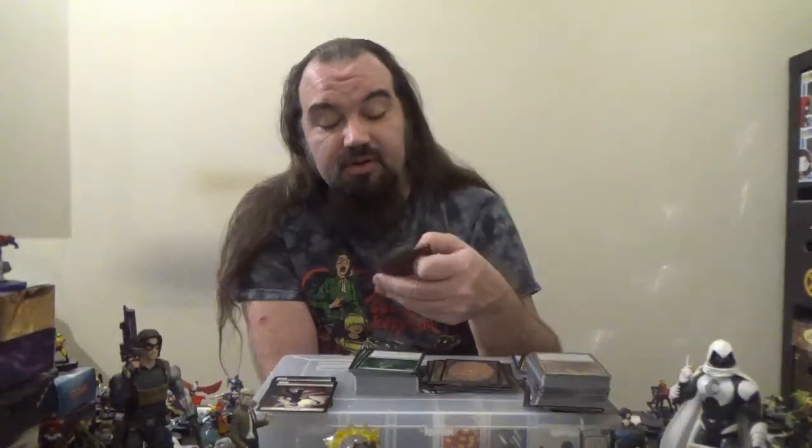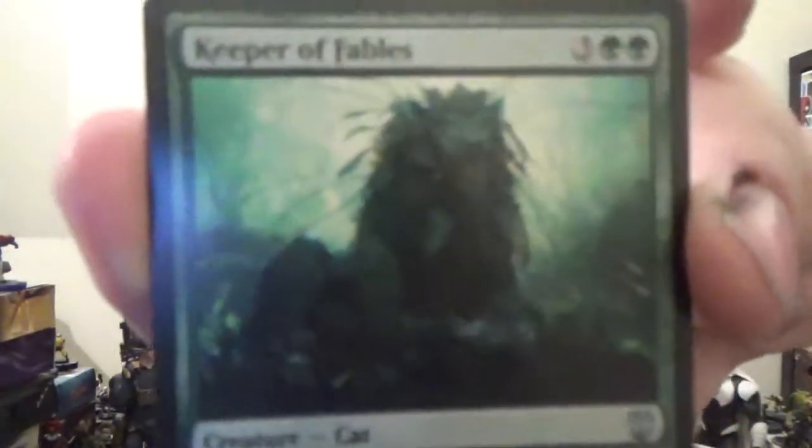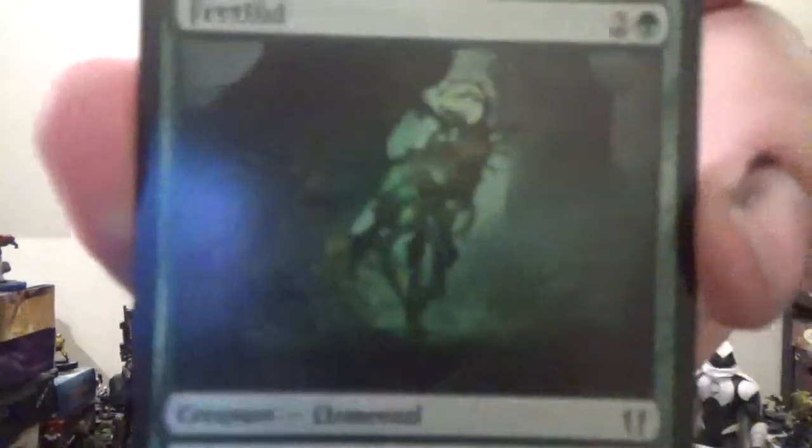Next up we have Yavimaya Elder — a 2/1 Human Druid for one colorless and two green. When it dies, you may search your library for two basic land cards, reveal them, put them into your hand, and shuffle. You may also pay two colorless and sacrifice the Elder to draw a card. Next up, Keeper of Fables — a 4/5 Cat for three colorless and two green. Whenever one or more non-human creatures you control deal combat damage to a player, draw a card. Next up we've got Fertilid — a 0/0 Elemental for two colorless and one green, entering with two +1/+1 counters. For one colorless and one green, remove a +1/+1 counter from it: target player searches their library for a basic land, puts it onto the battlefield tapped, then shuffles.